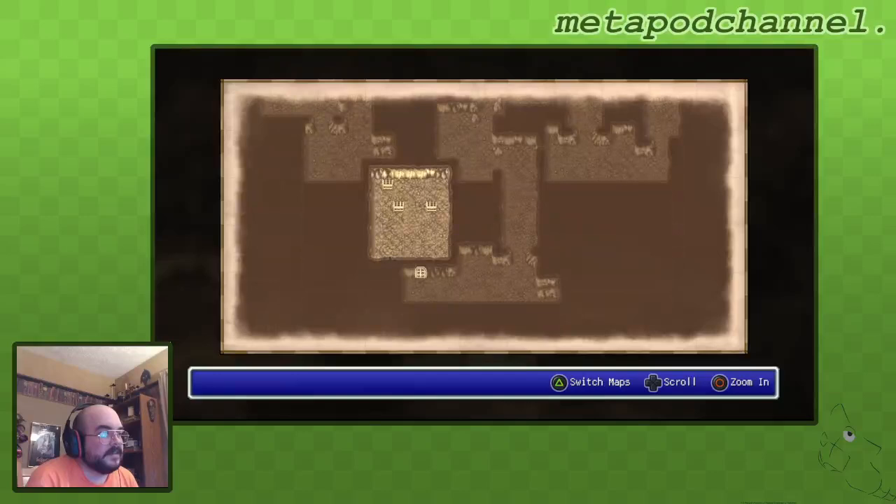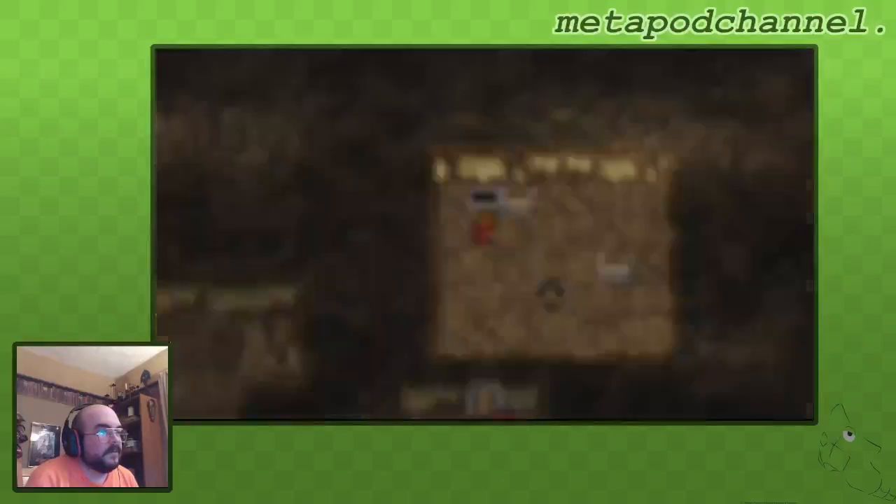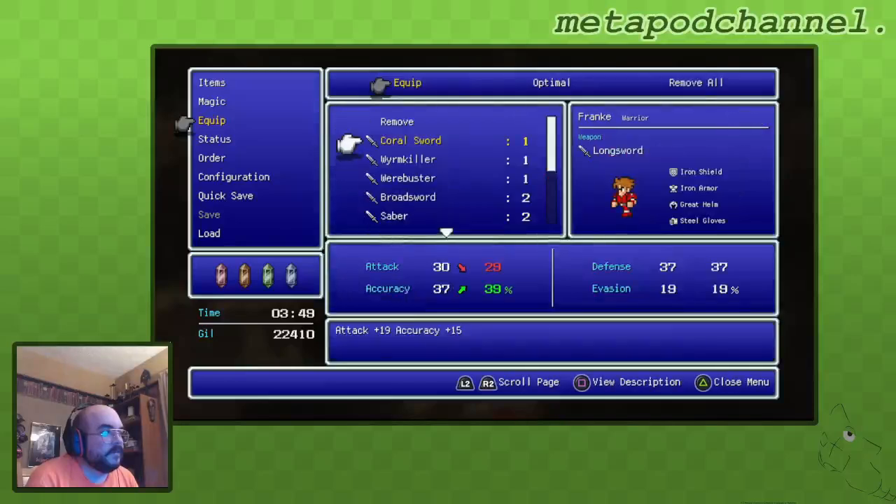Let's make sure that's the only other room. Yeah, okay. A Coral Sword — accuracy goes up two, and attack only goes down one. And it's Coral, so a sword that's effective against aquatic enemies. We'll equip it later, I guess. Oops, I equipped it.